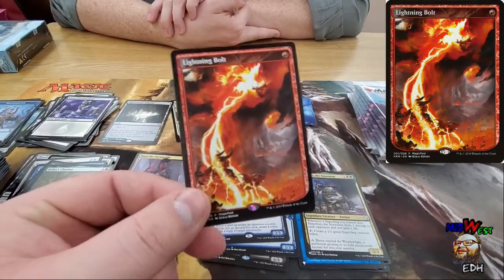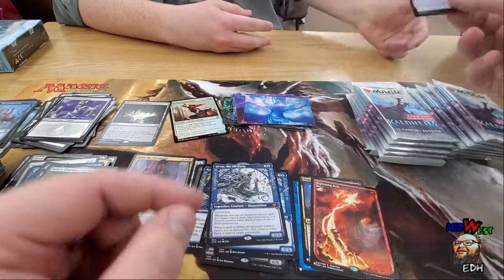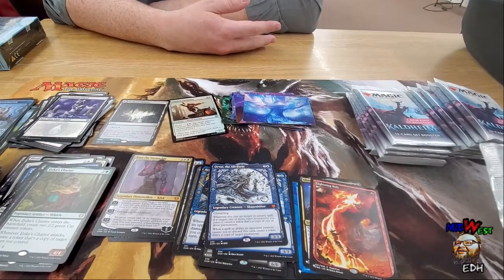It's snow-covered, yeah. I honestly love snow-covered lands — they're snowy, they're fun. This box knows me and knows my favorite card is Lightning Bolt. Out of any Magic card in the world, Lightning Bolt is my favorite because it's so satisfying: one mana, three damage.